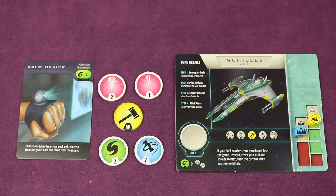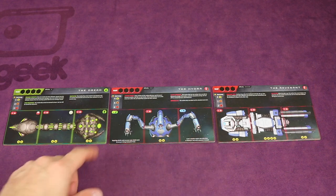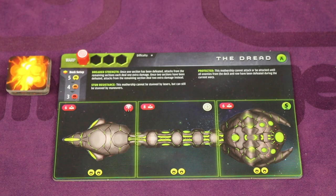Next, select a mothership. There are three double-sided boards with five to choose from — today select the Dread. Place it in the middle of the table and place the warp marker on the first warp spot on the left. Also place the damage markers next to the mothership.